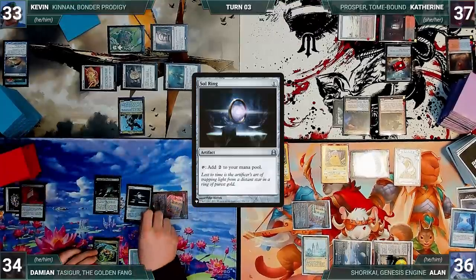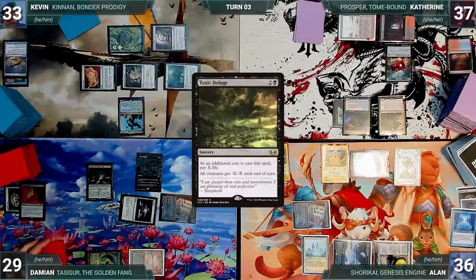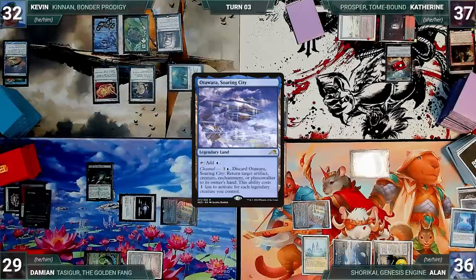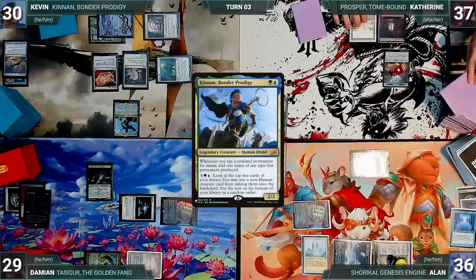During his upkeep Damien wins his Mana Crypt roll and also pays for Tasigur through Tabernacle. He draws, casts a Sol Ring, then casts Toxic Deluge paying four life as an additional cost — all creatures get -4/-4, wiping most of the board. He ships the turn to Kevin. During his draw step Kevin takes a damage from his Mana Vault. In his main phase he plays an Otawara, Soaring City and taps his Ancient Tomb to recast Kenrith, Bonder's Prodigy.